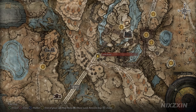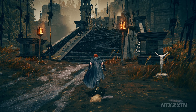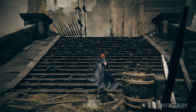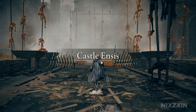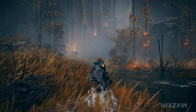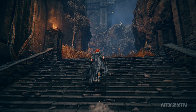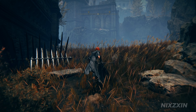We will be starting from the Castle Front Site of Grace. Climb the stairs and head north-east, straight into Castle Ancelot. From the barricade, go up the stairs to the left. Turn left on top of the stairs.